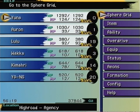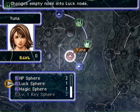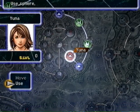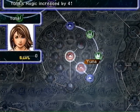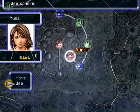The second thing I want to show you is I'm right now at a place on the sphere grid where I can use my Magic Sphere that we picked up in Luka, so I'm going to do that and activate it. I have these two HP spheres that you can see here, but I'm not going to be using those until I learn Holy. For the sake of the last play, I did kill the Lord Ochu in Kilika, which I was not supposed to do — but I did that because I wanted to continue the playthrough without getting too high a level for you guys.